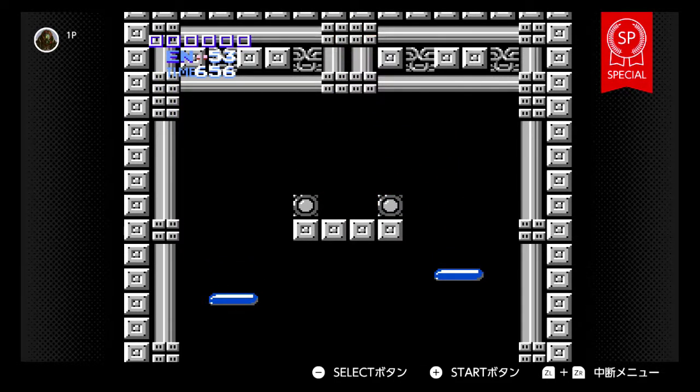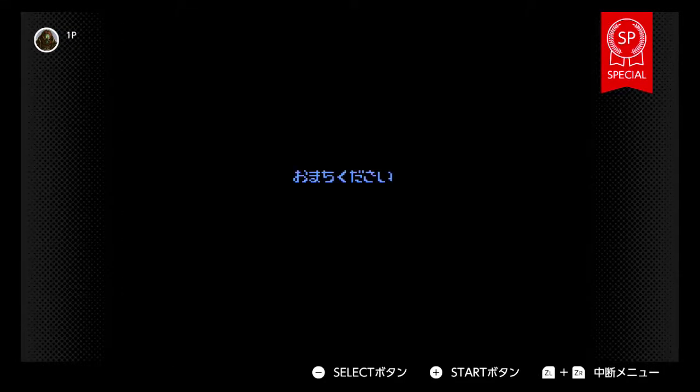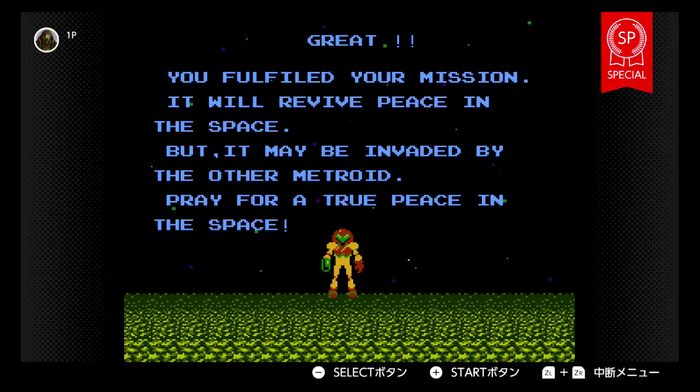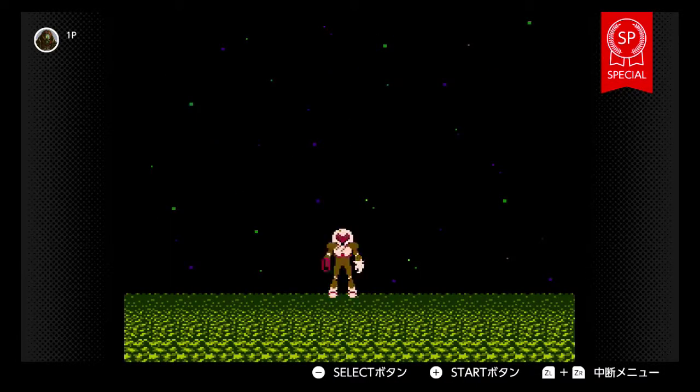Alright, here we go — enjoy the Famicom Disk System version ending of Metroid SP on Nintendo Switch. If there's any difference, please let me know. I suppose I'm gonna get the money bag. Oh look, it's in English — yes, I fulfilled my mission, I'm gonna revive peace in the space. The other Metroid — is there like another Metroid?